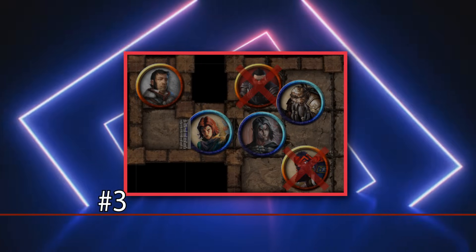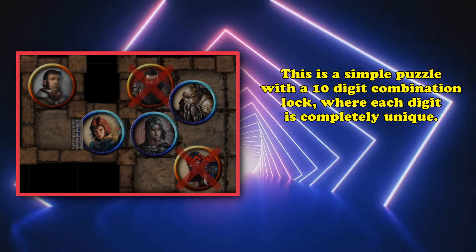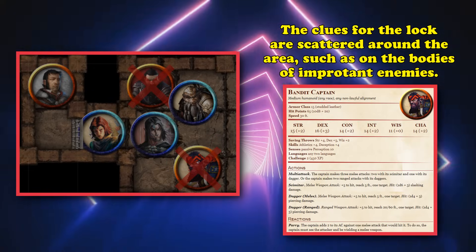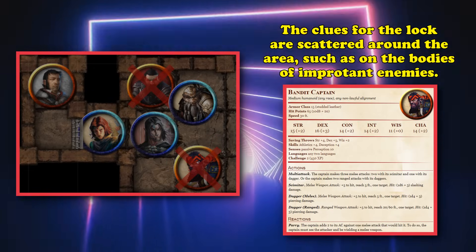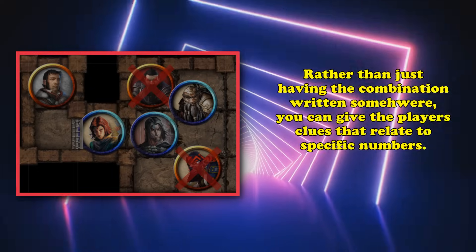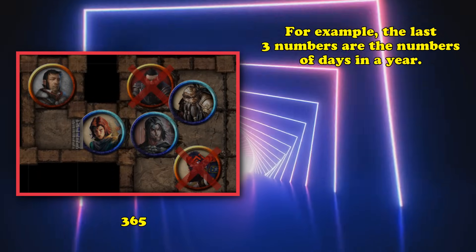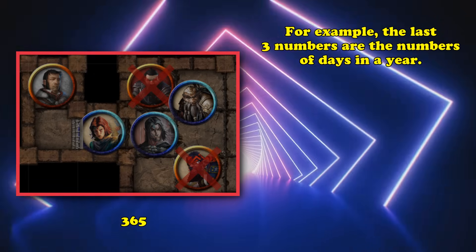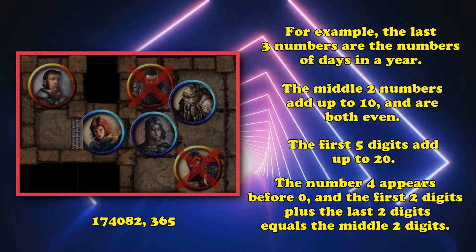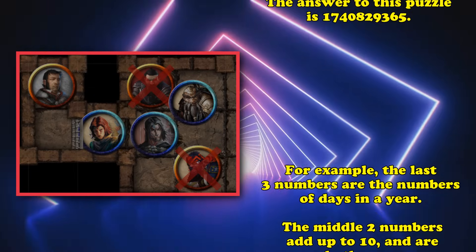At number 3, we have the Build Your Own Number Puzzle. The setup is a 10-digit combination lock where the players need to input correct numbers — each number is a unique digit from 0 to 9. The clues are scattered around the dungeon, more logically looted from bodies of the dungeon's denizens. You give the answer through clues correlating to specific numbers: for example, the last 3 digits are the days in the year (365); the middle 2 digits add up to 10 and are both even numbers; the first 5 digits add up to 20; the number 4 appears before 0; the number created by the first 2 digits plus the last 2 digits equals the middle 2 digits.